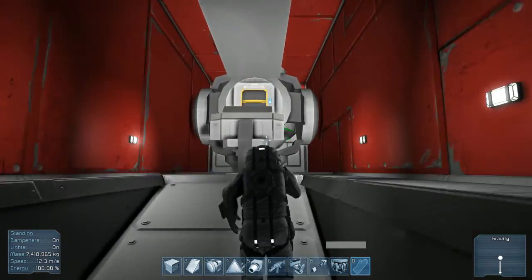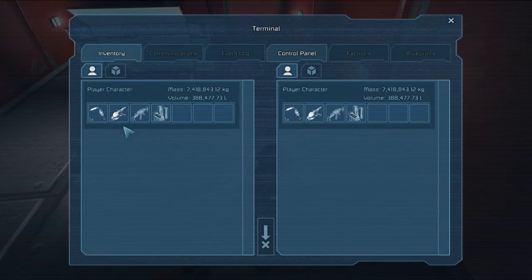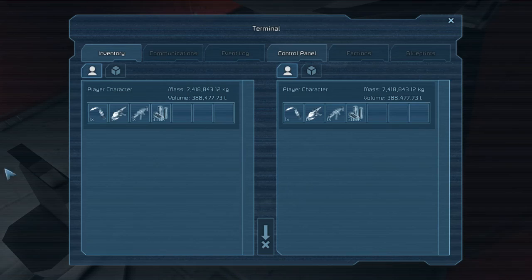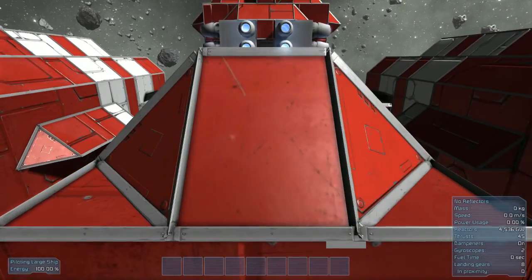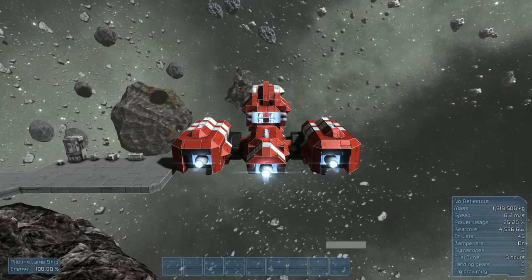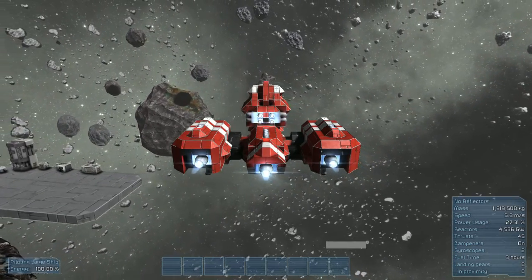Now that we have the ability to actually drop objects — there's my drill on the ground, there's my welding torch on the ground. We can go into the ship, lift off, and turn the ship upside down.